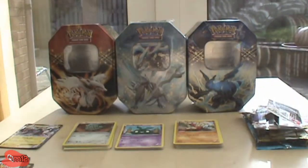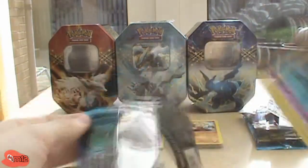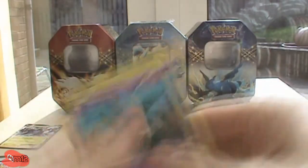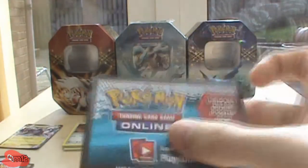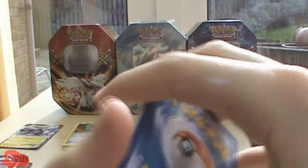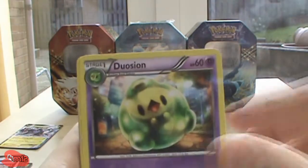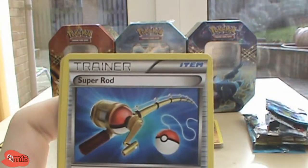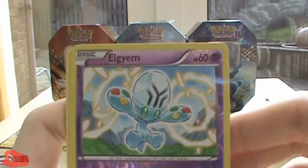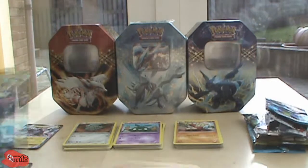Next we've got Noble Victories — it's a Virizion pack. Let's get this open. These Noble Victories are the ones that rip like crazy, which is annoying. Code card — one, two, three, one, two. We got Trubbish, Stunfisk, Dwebble, Frillish, Swadloon, Cryogonal, Super Rod, reverse L-gym, and the rare is Cofagrigus. I think I got Cofagrigus in the last one too actually.